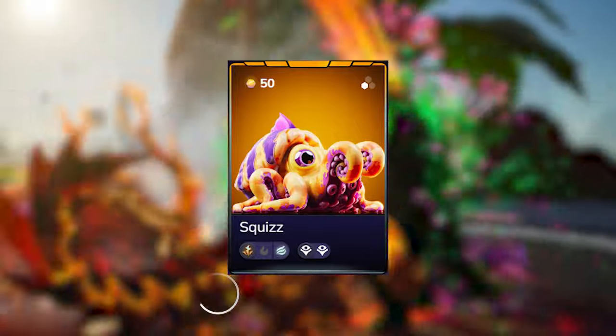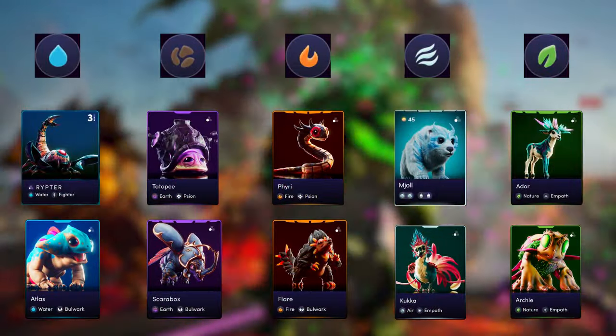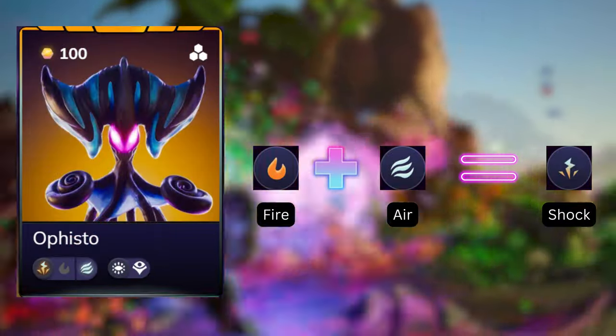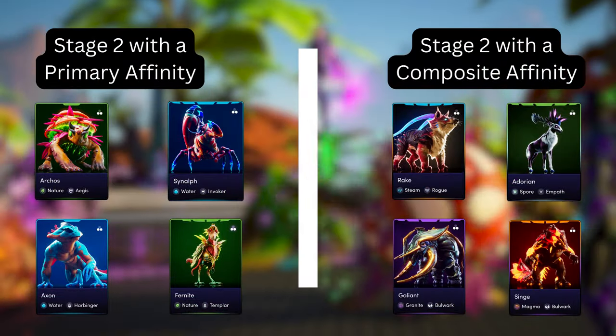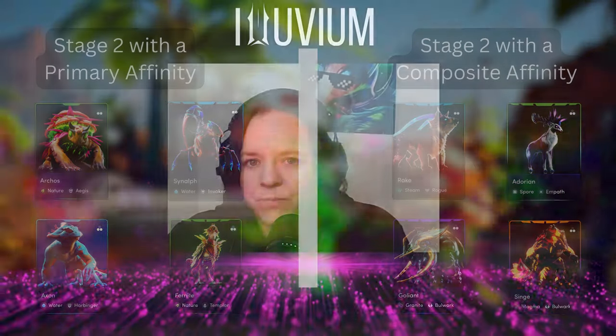With the exception of Squiz, every stage one alluvial will only have a primary affinity, and every stage three alluvial will always have a composite affinity. When it comes to stage two alluvials, sometimes they have a primary affinity and sometimes a composite affinity. Whether an alluvial has a primary or composite affinity, they'll only ever benefit from one of those affinity bonuses.